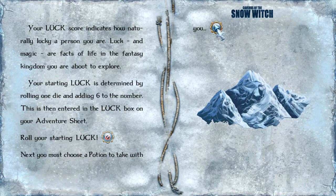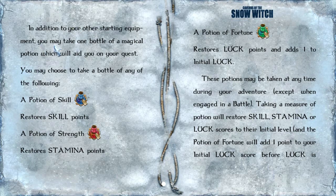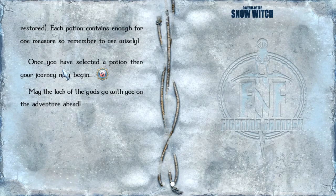Next, you must choose a potion to take with you. In addition to your other starting equipment, you may take one bottle of a magical potion which will aid you in your quest. You may choose: a potion of skill to restore skill points, a potion of stamina to restore stamina points, or a potion of fortune which restores luck points and adds 1 to initial luck. These potions may be taken at any time during your adventure except when engaged in battle. Taking a measure of potion will restore skill, stamina, or luck scores to their initial level. Each potion contains enough for one measure, so remember to use wisely.